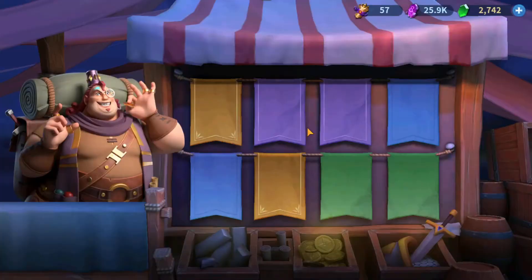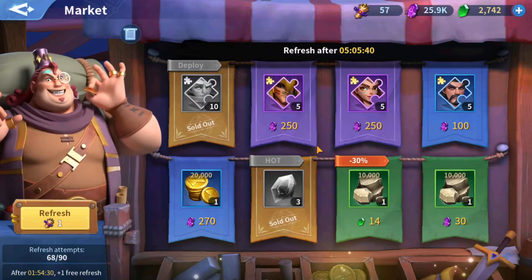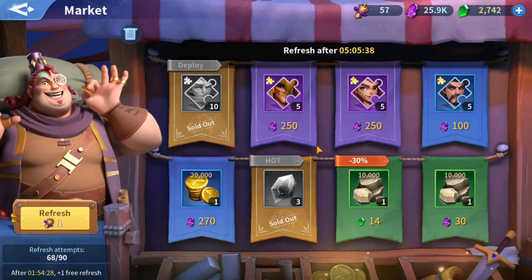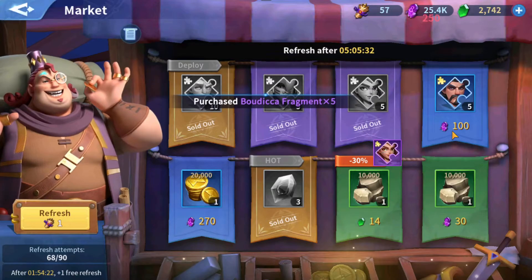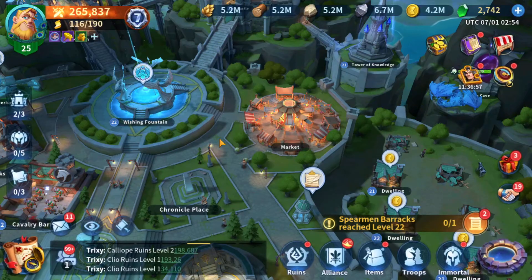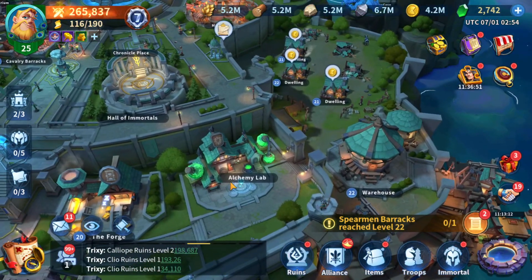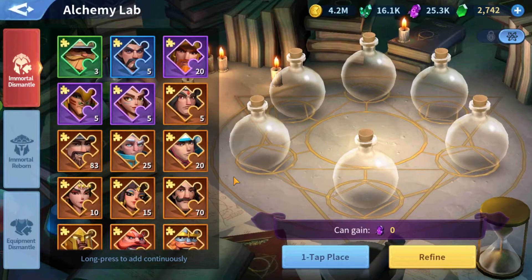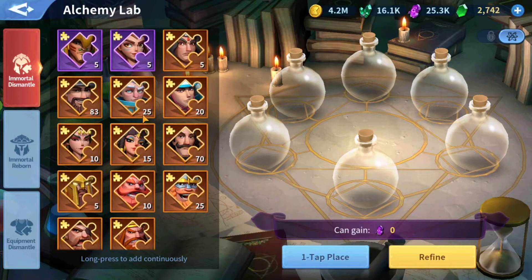Let me recap the market tips. Pick a certain set of heroes to focus on and stick to those. Don't be afraid to purchase items from the market that you're not going to use immediately, because you can recycle and get like-for-like back. When you buy something you want but it's not for your main march, just keep it in your inventory. Think of it as a bank — hold it in reserve, and if you need to recycle later you have that option.